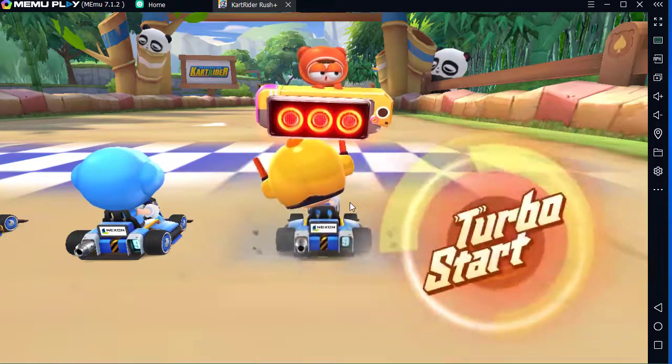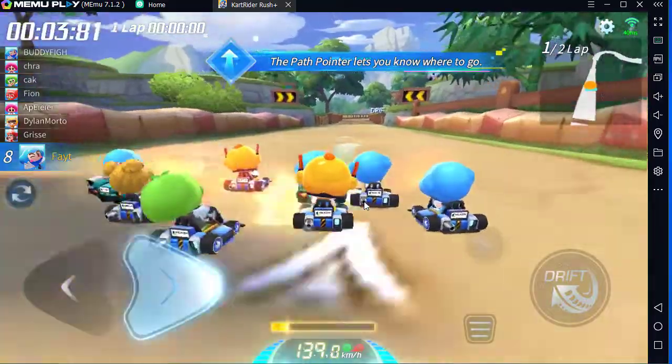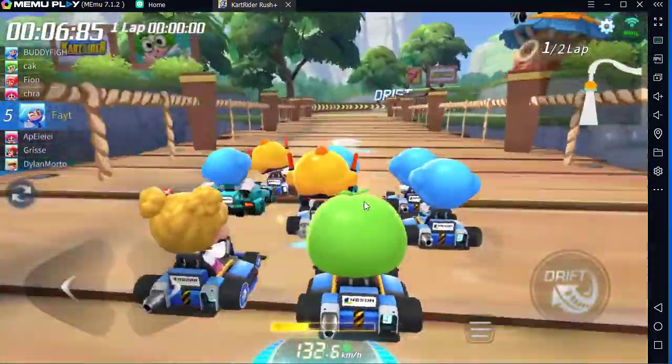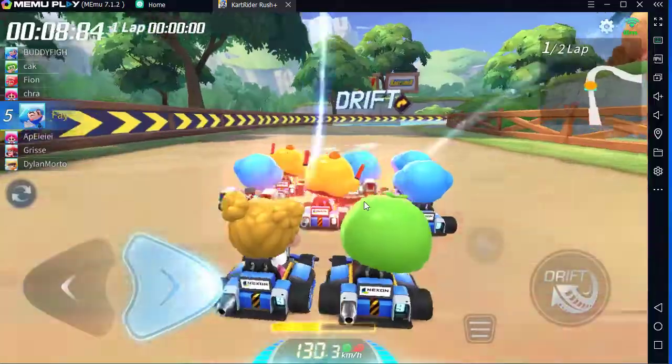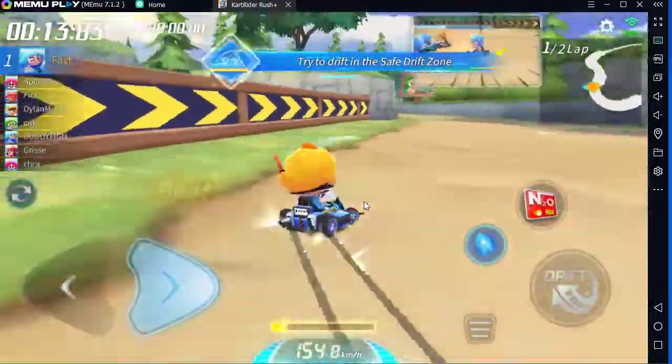The Path Pointer shows where your cart is headed. Use it to avoid obstacles. Try to drift within the safe drift zone.